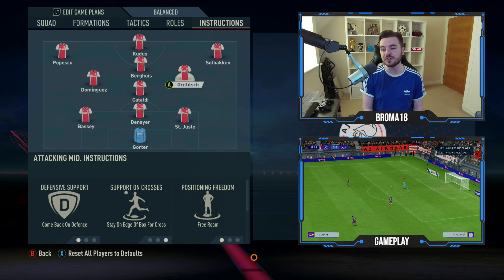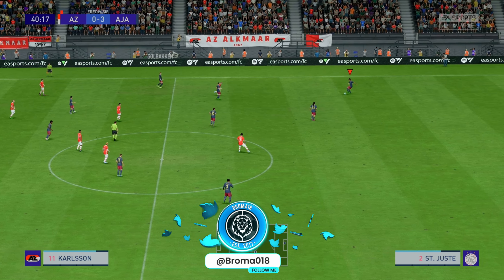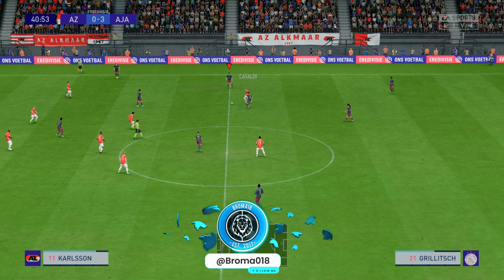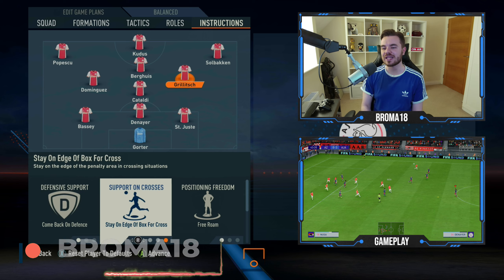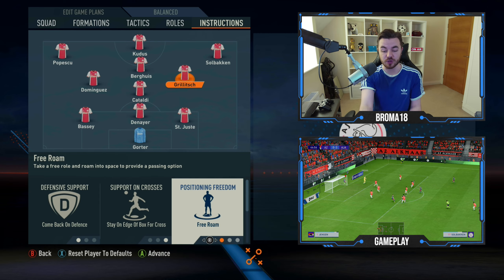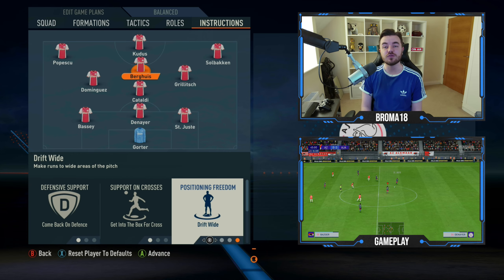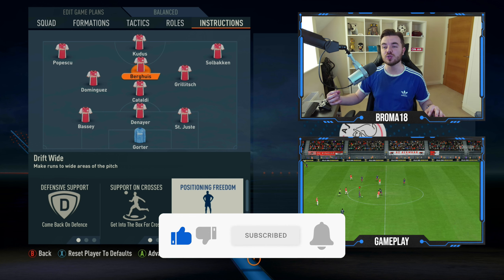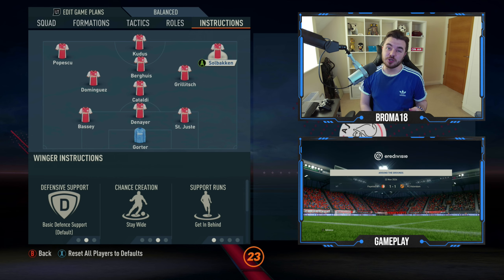With Grealish on the other side, he's on comeback on defense — this gives more protection in the defensive phase, dropping off to help form a back four. You'll need a player with high stamina here; Grealish only has 75 stamina and you're really looking for someone in the 80s at least. He needs the correct work rate — medium attacking and high defensive. Stay on edge of box for crosses, and positioning freedom is free roam so he drops off and shows for the ball in deeper areas. With Berghuis, he's on comeback on defense, get into the box for crosses, and positioning freedom drift wide — you'll notice him coming into the half-spaces to support the wingers.